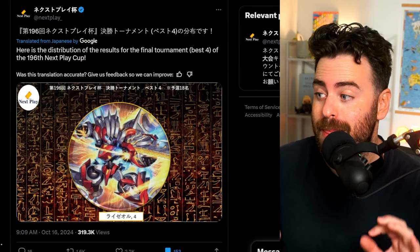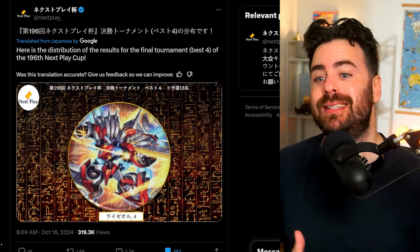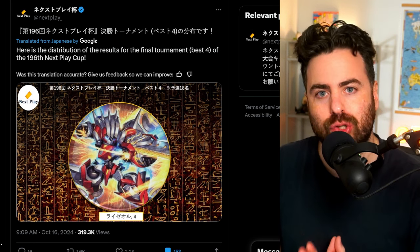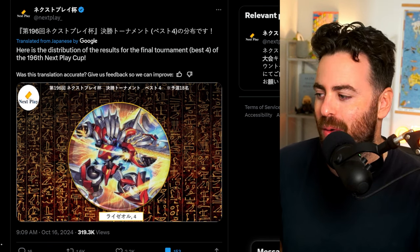This is not just any circle — this is a pie chart, but it is 100% Rizel. This is the top four distribution from the 196th Next Play Cup in the OCG, and all top four spots are taken by the tier zero deck in the OCG right now, which is Rizel.